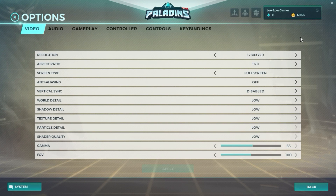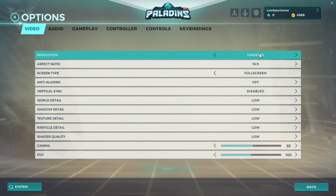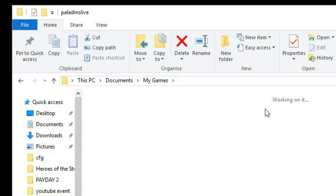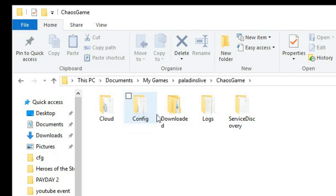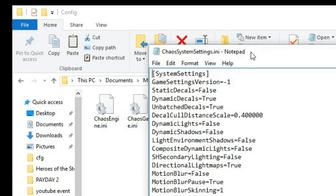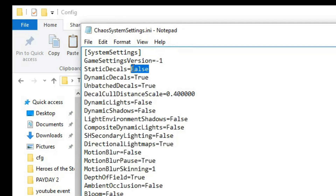If you have seen my previous Paladins video, you know what we are dealing with. We start with all the settings to the lowest and a resolution of 720, and I will explain why such a high resolution in just a moment. The configuration file for Paladins is located in your documents folder, under My Games, Paladins, lev, chaos game, config, and the file is called chaos-system-settings.ini. A copy of my configuration file is in the description.